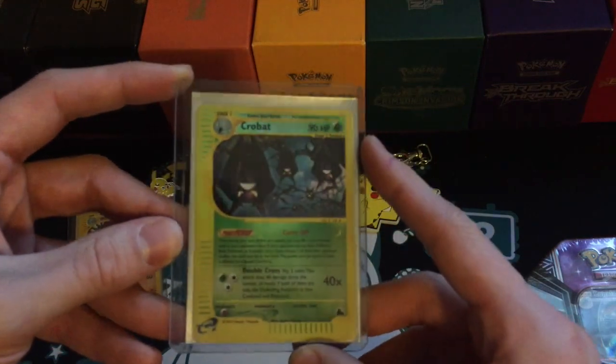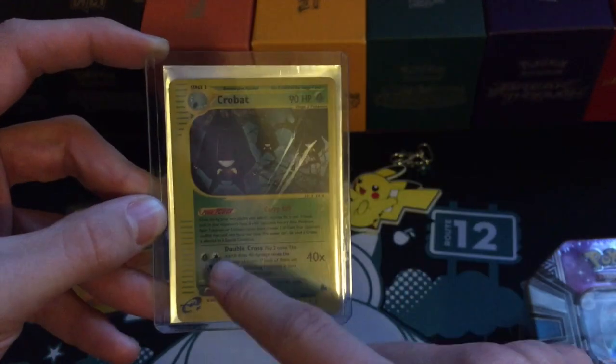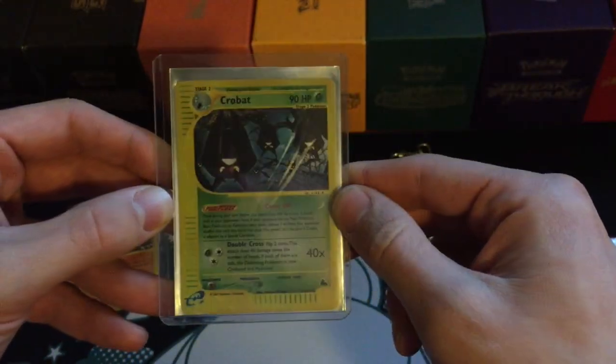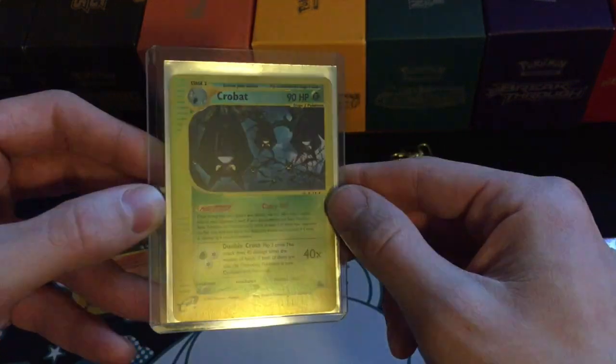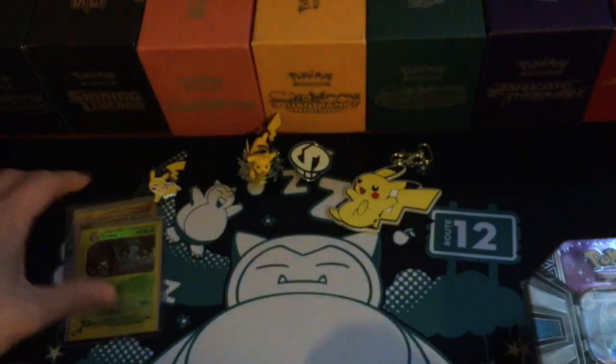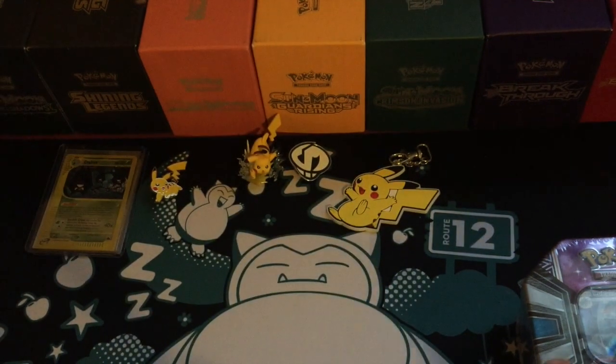Moving on to Sky Ridge, I've got this Crobat Reverse Holo — that mark there is just the outer hard case sleeve, not the card itself. The card is in absolutely spectacular condition. Reverse Holo Crobat from Sky Ridge — I think that cost me about seven dollars, but absolutely totally and utterly worth it in my eyes.